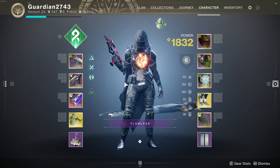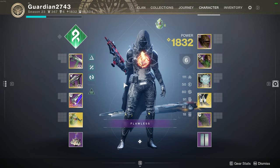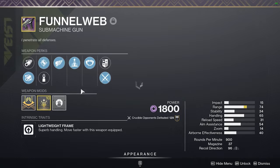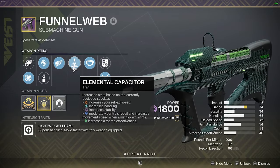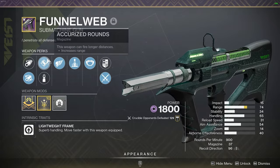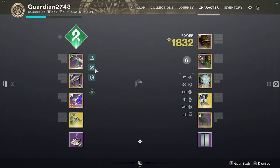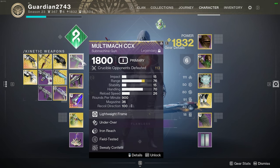Yesterday while going for a god roll Multi-Moc, I accidentally got a 5-out-of-5 god roll SMG. I didn't even react to it — I got a 5-out-of-5 Funnel Web for a void subclass: Elemental Capacitor for stability, Killing Wind for extra range, and everything else to put me at maximum range possible. If you've used the new Multi-Moc, some of you probably realized this thing needs stability bad.